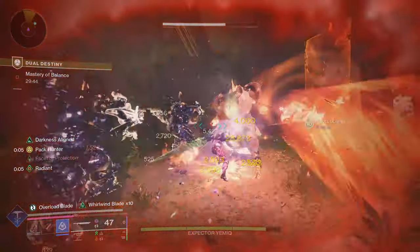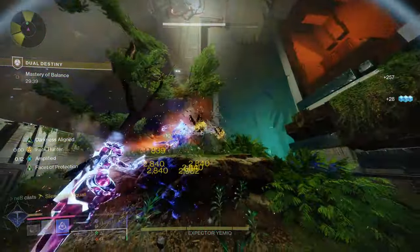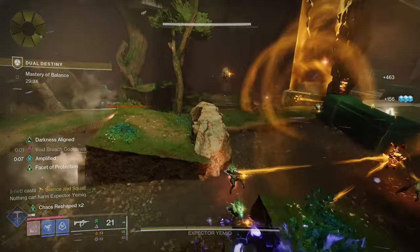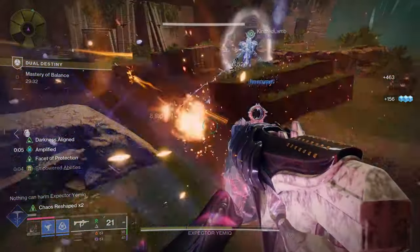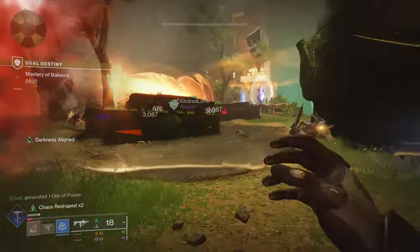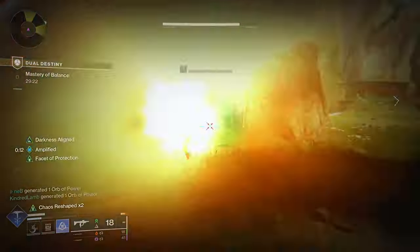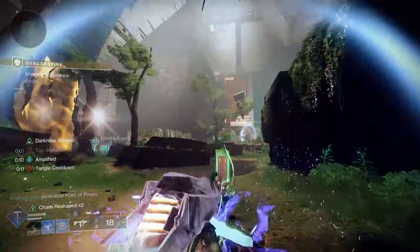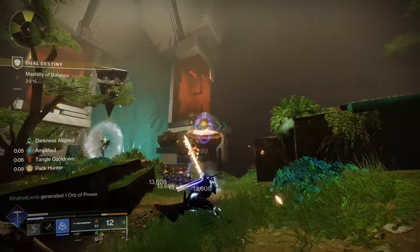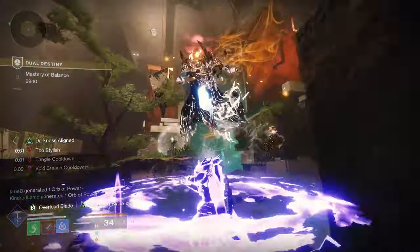This build is going to focus on spamming Ascension — we've built around trying to get Ascension as much as possible, as well as getting our Melee. Using your Melee with Slow Targets and killing them will make you Invisible. Ascension Jolts Targets, so that also makes you Invisible. With this build, we are stacking many different sources of Damage Resist: Galvanic Armor, Facet of Purpose giving us Frost Armor, Facet of Protection, as well as the Transcendence Damage Resist.